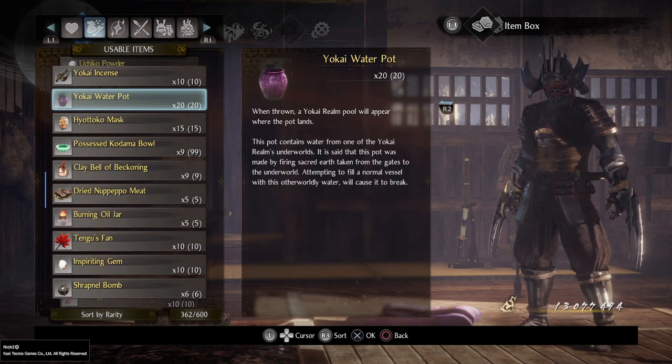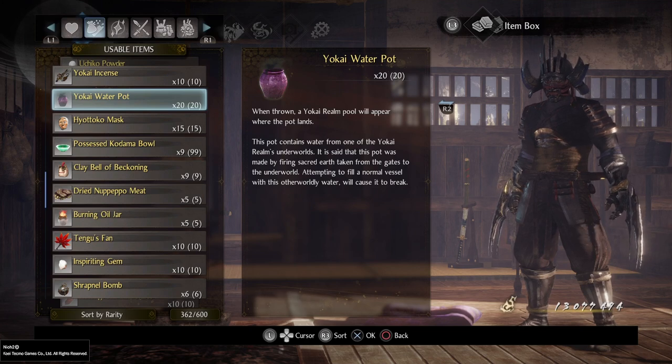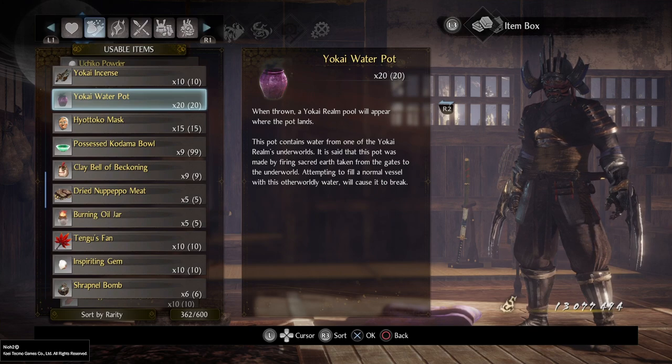If enemies are unaware of you, certain items will immediately break their stamina and put them in a grabbable position. It works pretty much the same for humans as shooting off a yokai's horns.